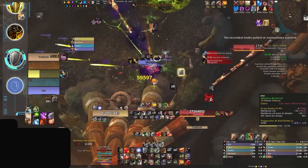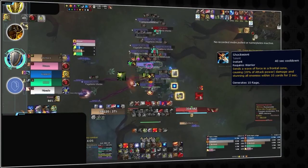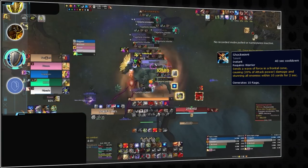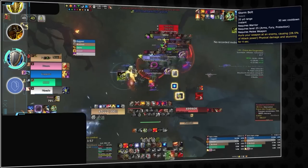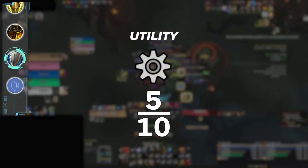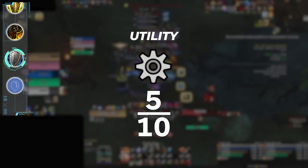They do, however, gain some points back for mob control. AOE stuns are among the most sought-after crowd controls in Mythic Plus, and Warrior brings Shockwave to the table, as well as both Storm Bolt and Intimidating Shout, plus a useful AOE slow provided by Thunderclap. However, when considering utility as a whole, it is difficult to justify awarding anything more than a 5 out of 10.